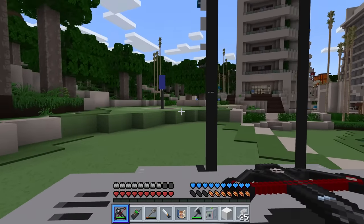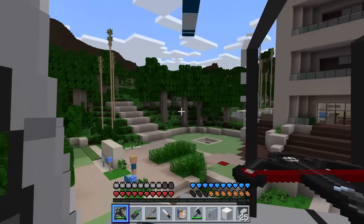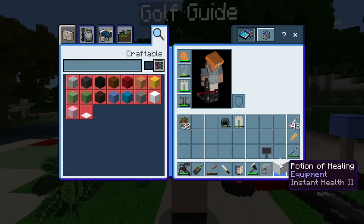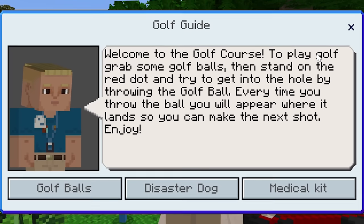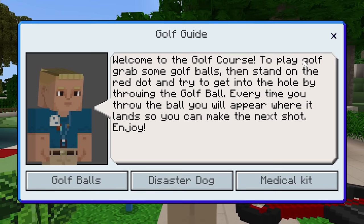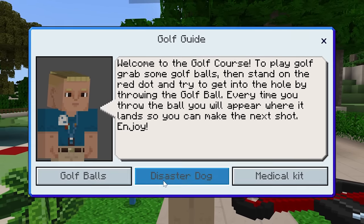This is the golf course! I wonder if you could put that golf ball in someone! Can you actually play golf? Medical kit? Hell yeah, we need to get some of that! Welcome to the golf course — to play golf, grab some golf balls, then stand on the red dot and try to get it into the hole by throwing the golf ball. Every time you throw the ball, you will appear where it lands, so you can take the next shot. Enjoy.